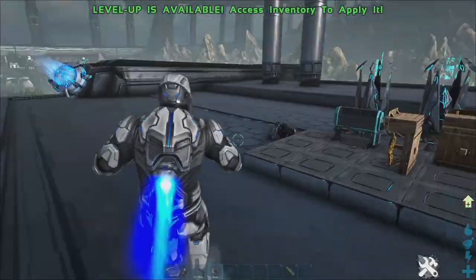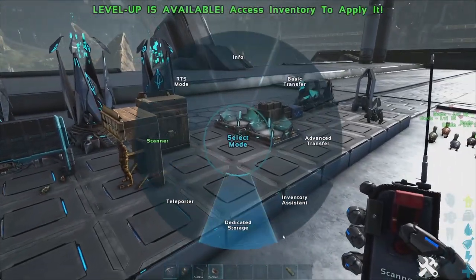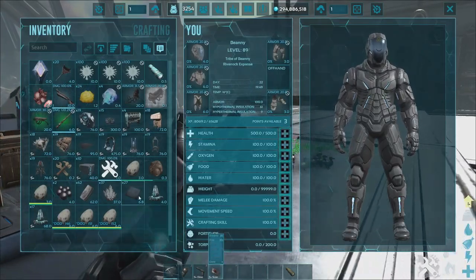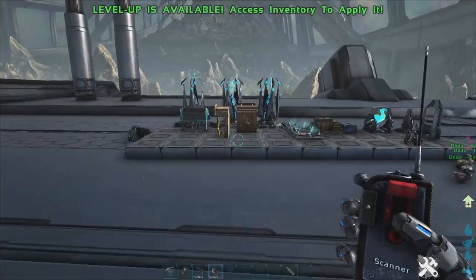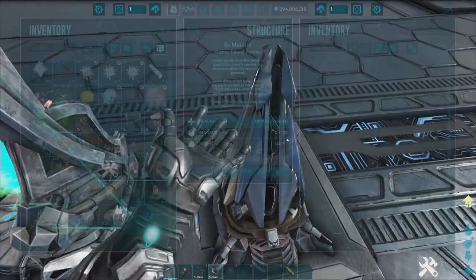The clone option has been removed from the omni tool's main interface, but you can still use it by right-clicking and selecting 'clone' from there.